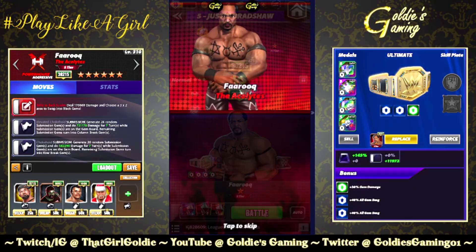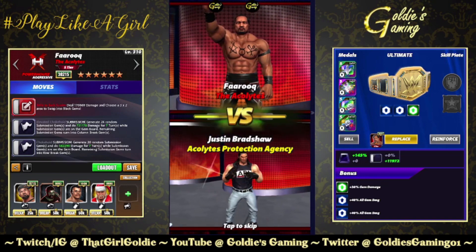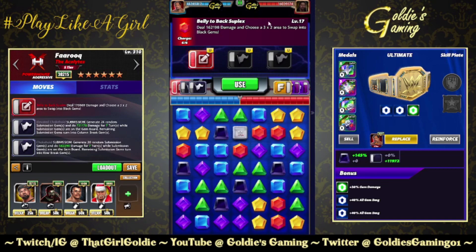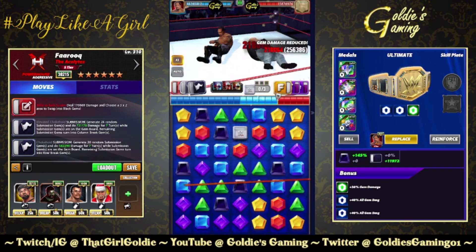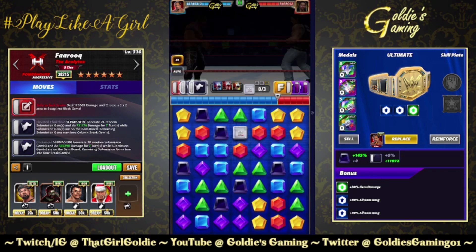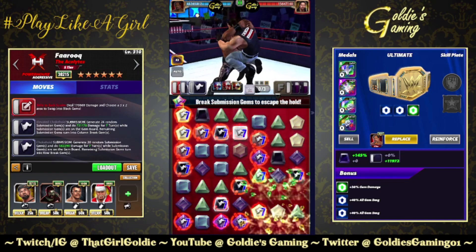How quick can we melt our partner Justin Bradshaw? He is chiseled from granite. We do the 3x2 swap into black gems, choose our placement — up top is usually safest. We hit the Elevated Chokehold first: dealing 731,000 damage for seven turns. He had just about 16 million health to start.